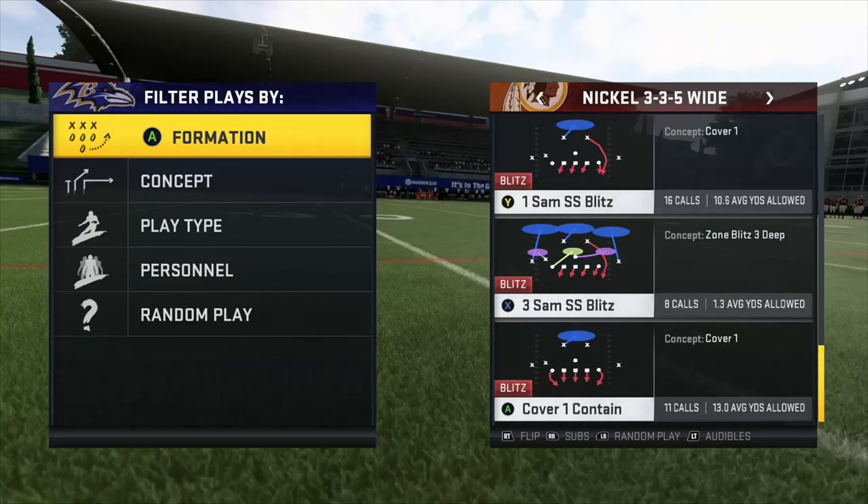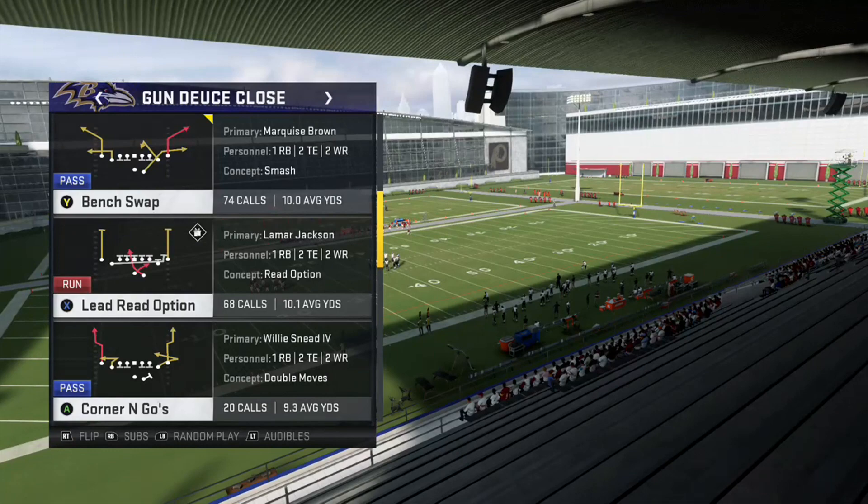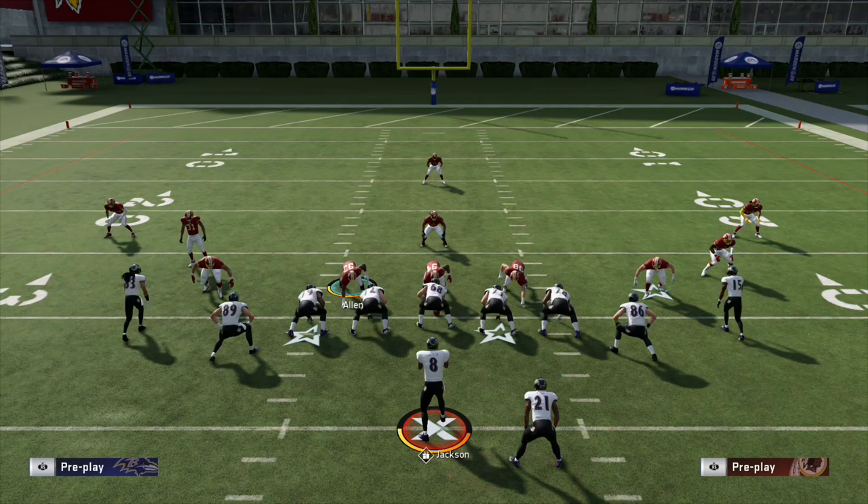Go all the way to the bottom here — 3-Sam SS blitz. And on the other side of the ball, we're going to go to Deuce Close, Lead Read Option. This is obviously the play. We're going to run it without the adjustments first.